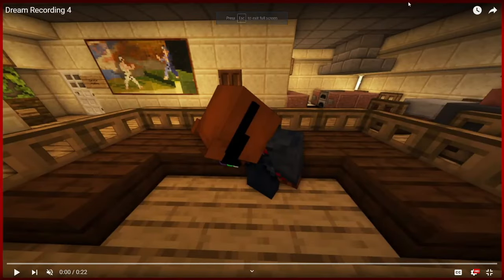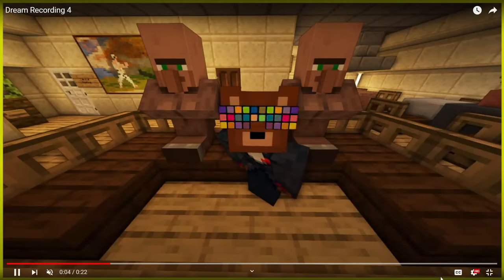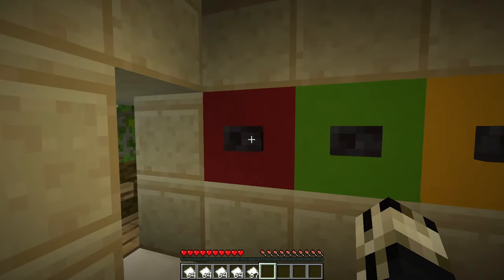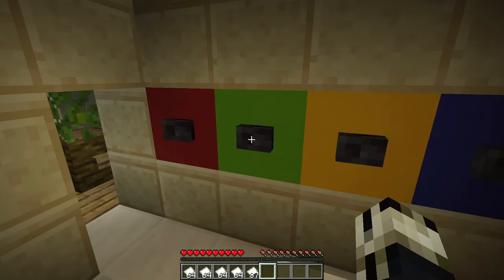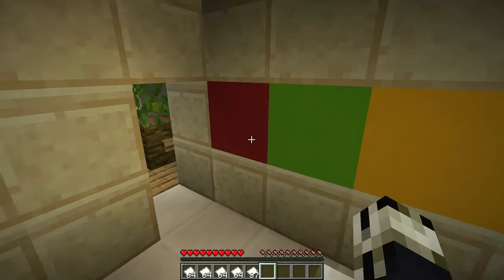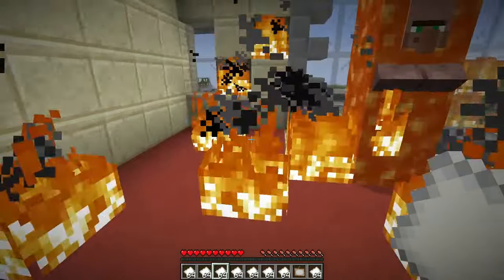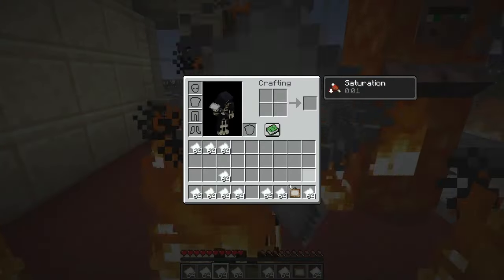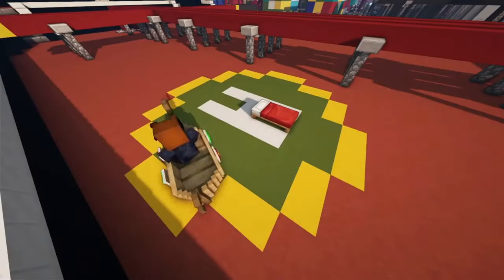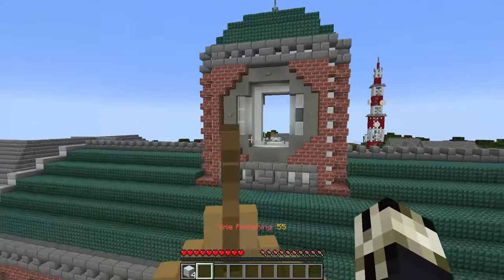A really cool mechanic that this map employs is when you are viewing these dream recordings, the map takes you out to YouTube to do the viewing. The adventure and puzzles are not only contained in Minecraft, but spill out onto YouTube as well. There's a really cool section where you need to find a color code to solve a puzzle, but the code is over in the YouTube video — watch the YouTube video, solve the puzzle. The highlight of this map for me was a time trial flying through rings in this map, and crashing through a clock tower. It was just so random, but so perfectly executed.